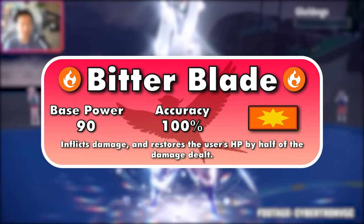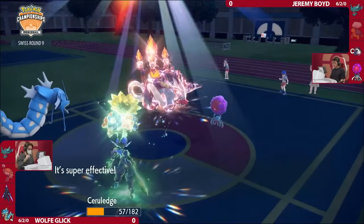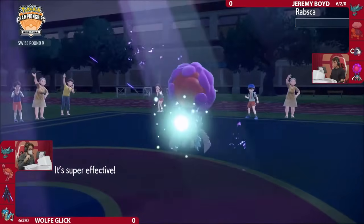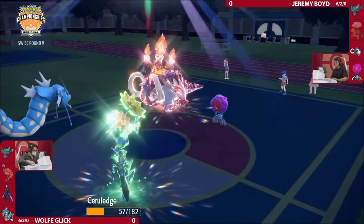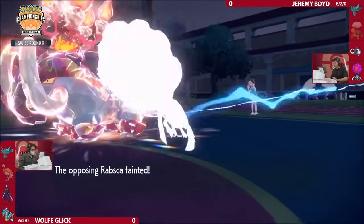Bitter Blade is a Fire-type physical 90-100 attack that heals 50% of the damage dealt. That's the same healing effect as most healing attacks, such as Giga Drain and Drain Punch. However, those moves have a base power of only 75, balancing out their secondary effect. With a base power of 90 and a good offensive typing, Bitter Blade is the move that lands on the list.